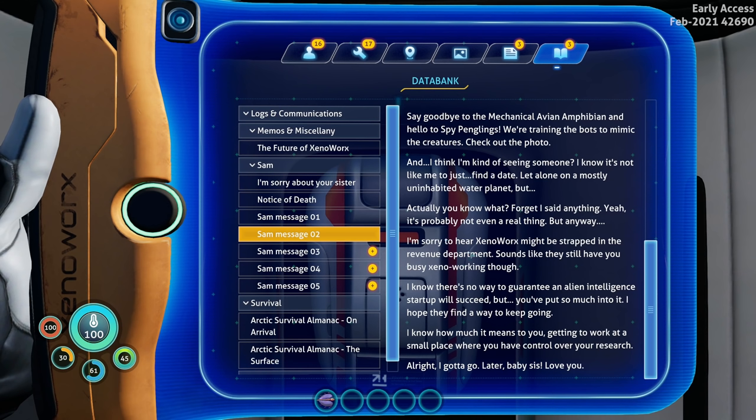So it sounds like Robin was trying to do a startup for alien intelligence - XenoWorks. 'I know there's no way to guarantee an alien intelligence startup will succeed but I hope they find a way to keep going.' Things are making sense now - it's amazing when you get into the story what things can make sense.